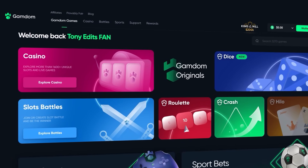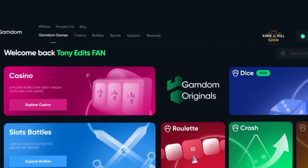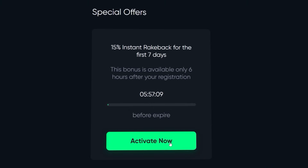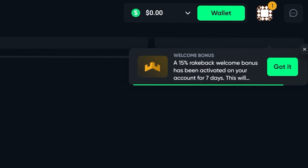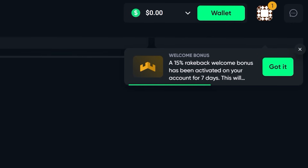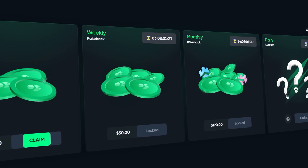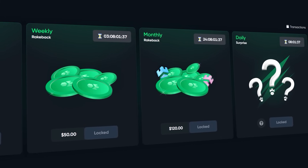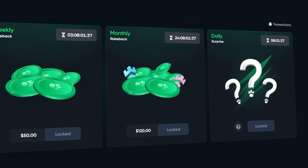Before we get back into the video guys, if you are above the age of 18 and new to Gamdom and want a chance to claim some rewards, go to the rewards button after registering. At the bottom of the page you will see a box that says claim bonus. In this box you can type in code 'Tony Edits' to instantly unlock yourself a 15% rakeback for your first seven days registered on Gamdom, as well as gain access to instant rakeback, weekly rakeback, and monthly rakeback. You can also claim this daily surprise bonus every 24 hours.